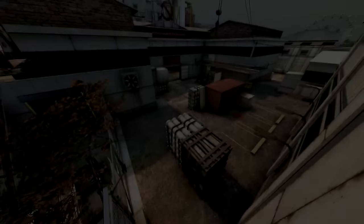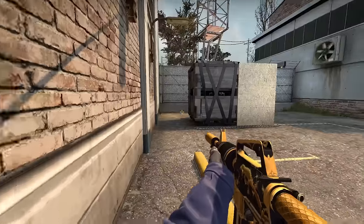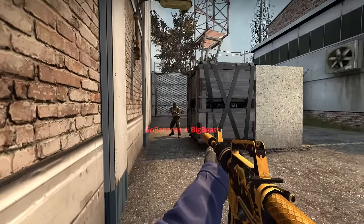Next map, Cache. There's only one place on this map that I thought was useful. If a guy is hiding on quad, peeking the left side, you can see the shadow.